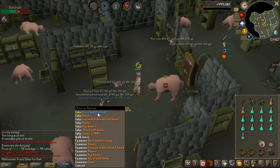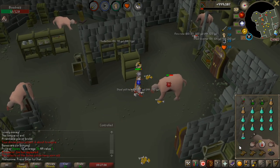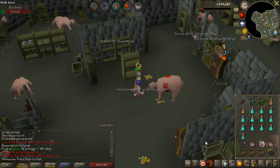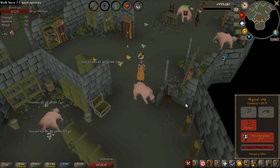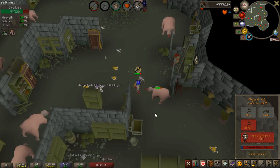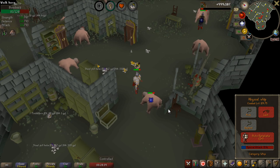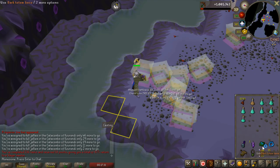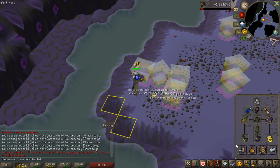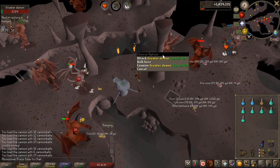I'm seriously raking in the low value drops - Dust Battlestaff, almost 40k from a superior. I'm actually at 29 Brimstone Keys right now, so getting to open a lot of those in the end. I'm about to gain a combat level - that is 93 Defence, one more level to get 120 combat. This is the most insane task I've ever done: 6 Brimstone Keys from Warped Jellies. Are you kidding me? That is just crazy luck. I've done so much Slayer in this video that I'm about to get another Slayer level.